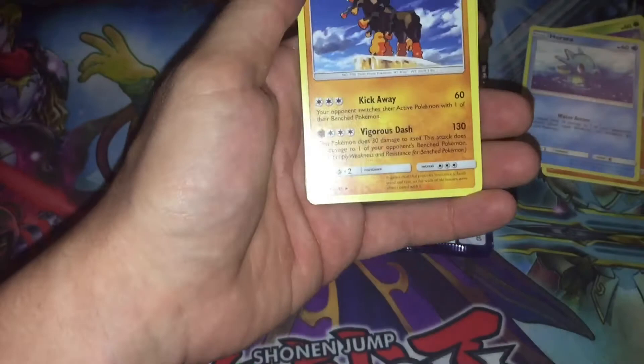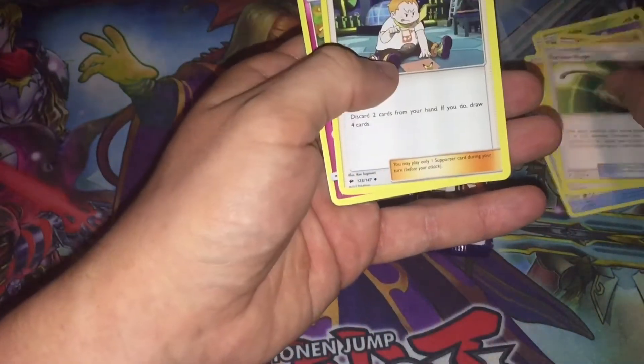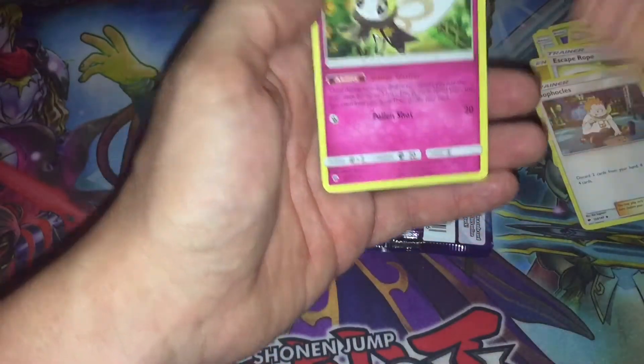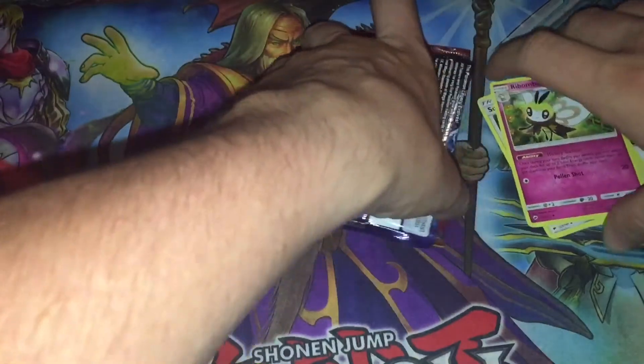Oh, that's a nice Darkrai, I'm going to put him off to the side. We also got Mudsdale, Lightning Energy, Escape Rope, Snorunt, and Ribombee. Pretty good.